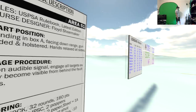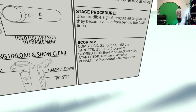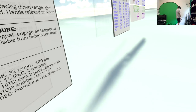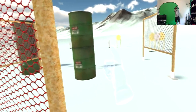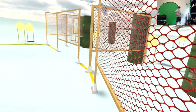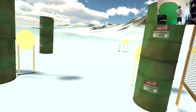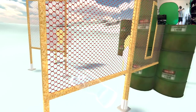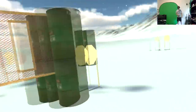This is a USPSA long course called Area 51, designed by Floyd Shoemaker. Start position is standing in box A, facing downrange, gun loaded and holstered, hands relaxed at sides. Upon start signal, engage all targets as they become visible from behind the fault lines. Let me run over here, let me get that one — these two. Look at that sneaky one over there. I'm gonna pop around and hit those two, but these two are shot from this section.